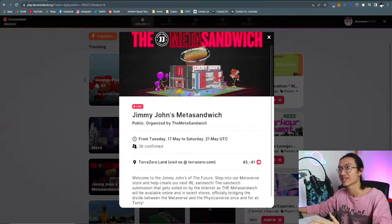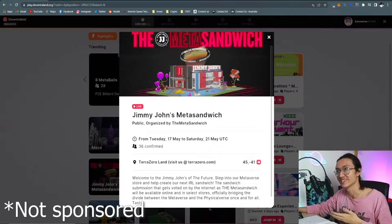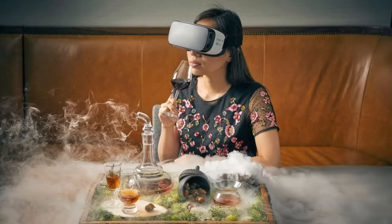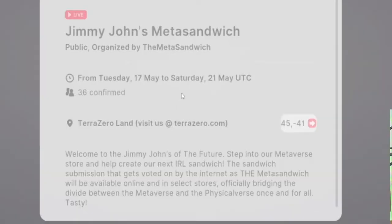So the JJ Meta Sandwich - it is from Jimmy John's, JJ. We're going to see whether we can actually buy a sandwich online and have it delivered to our physical house, or whether we're just going to eat it in Decentraland. I'm not sure how it works, but it is at coordinates 49, negative 41. So let's just jump in.